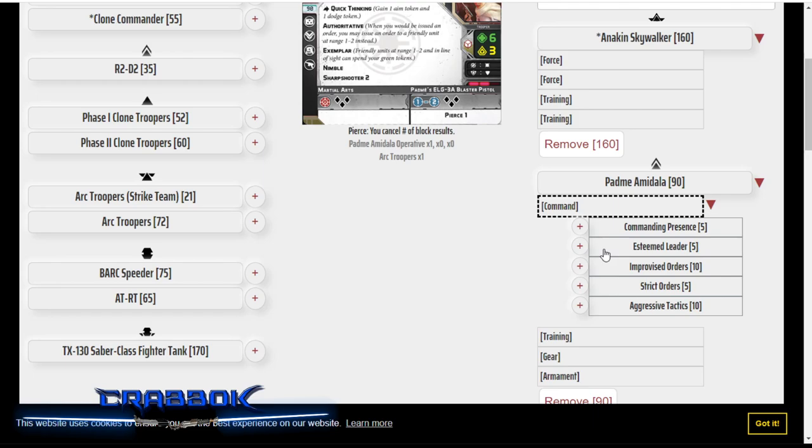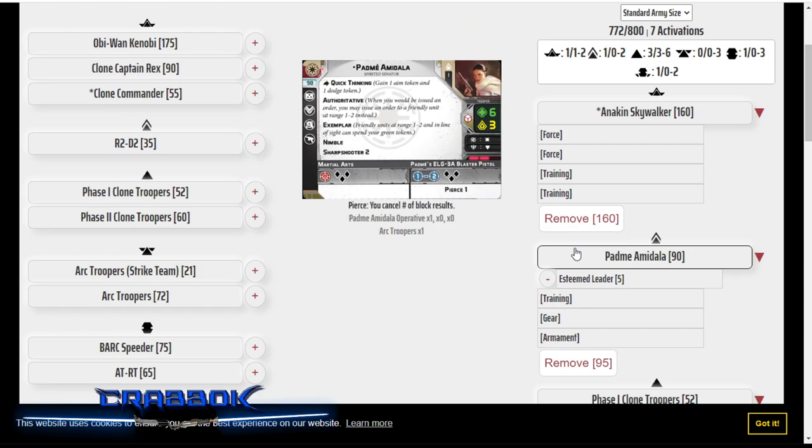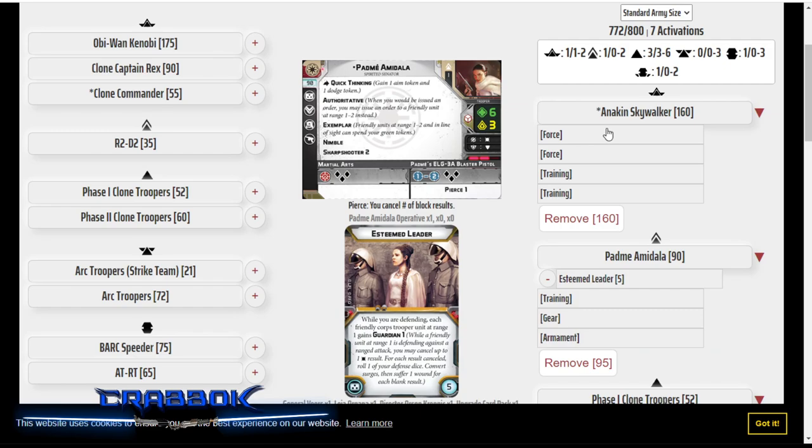Padme is just going to have Esteemed Leader — that's the only upgrade I'm going to put on her. That's just in case people start going after her first, so some of my generic clones can try to Guardian for her. And they're rolling red dice to her white dice, so I'll take theirs.